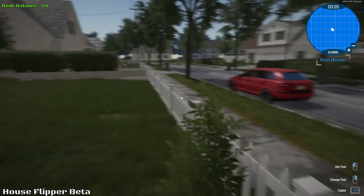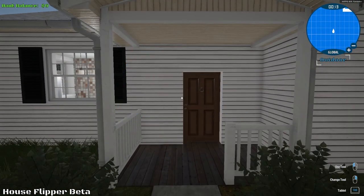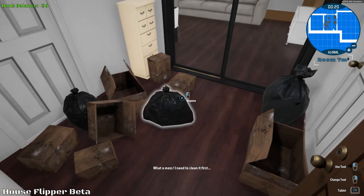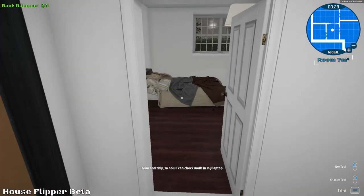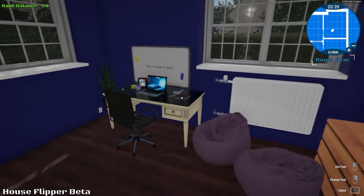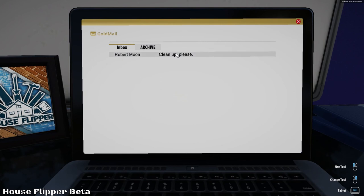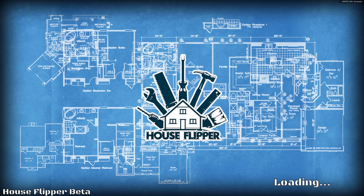Graphics are pretty cool. Use tool, change tool — tablet is Tab to buy stuff. Let's go in. Oh, what a mess! We need to clean up all this stuff. I don't know whose house this is — kind of looks like my house a bit. Check mail — oh geez, bed's a mess. Here's our laptop: 'Buy a house to play.' Let's go to mail. Inbox from Robert Moon: 'Hi, I bought a house to refresh, I'd like to move in ASAP, so please make rooms clean and tidy.' Okay, so that'll be our first mission.